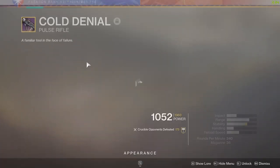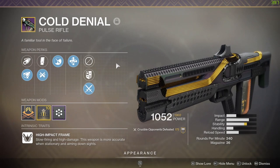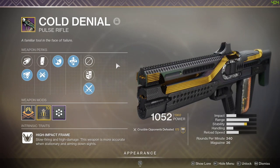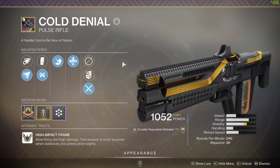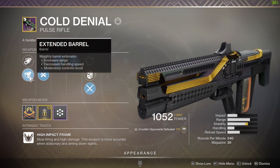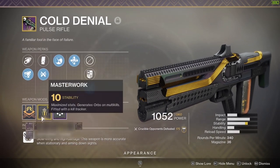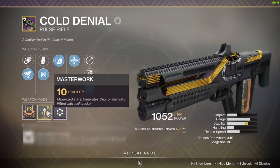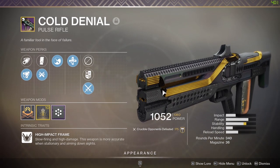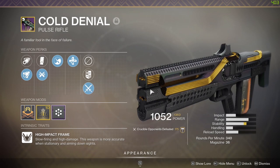So here you have it - the Cold Denial Pulse Rifle, the only weapon that you should farm this season. After getting 10 of those, my best roll is this one. We got Unrelenting, Zen Moments, Ricochet Rounds, Extended Barrel to get more range and stability.